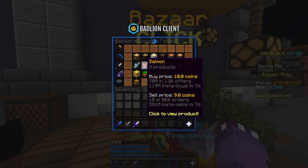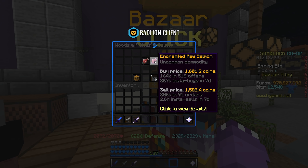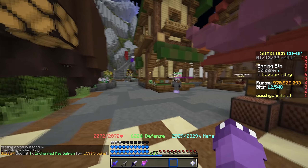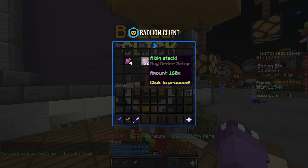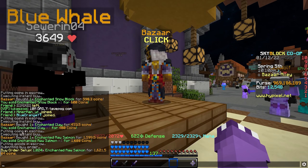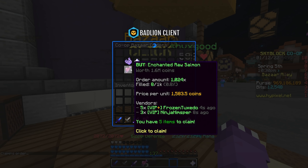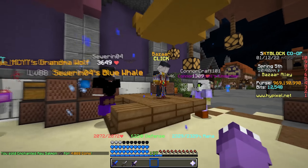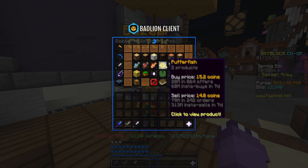Next up in the Woods and Fishes category is enchanted salmon, a very solid one. This one has about a 17-coin margin. You'd do a buy order at 1,583, and you can sell it at the NPC for 1,600 coins. I recommend doing orders of a thousand to make your life easier — that's about 17,000 coins profit per thousand, maybe 18,000. These flips are high volume, so most of these will get filled pretty quickly.